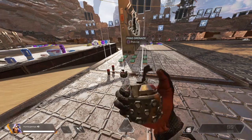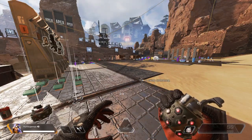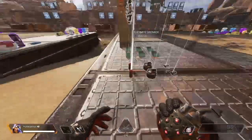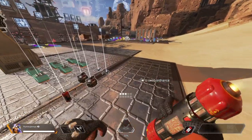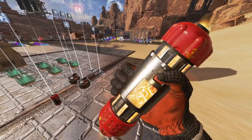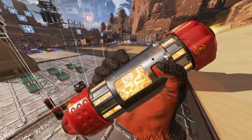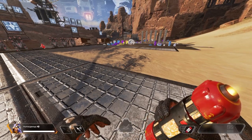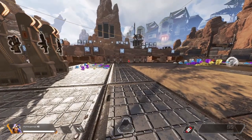Inspecting a frag grenade — frag grenades actually have a unique inspection animation, which is really cool. Hopefully they do change the hands to blue, because right now they look like the Victory Lap hands. Hopefully they will change it back.